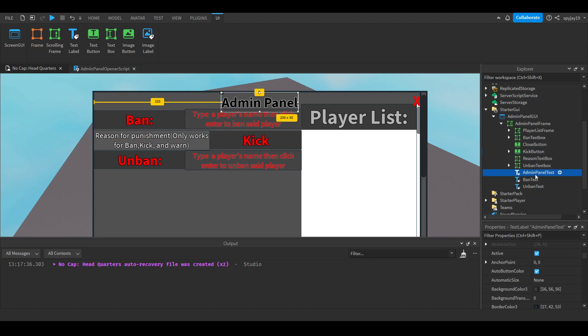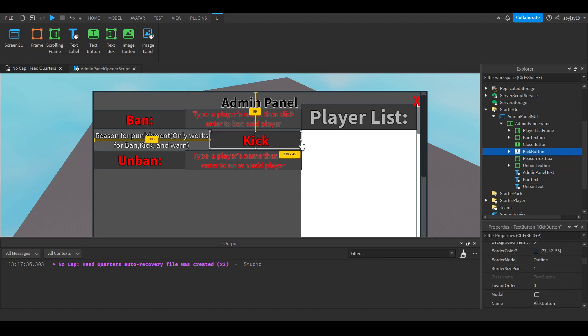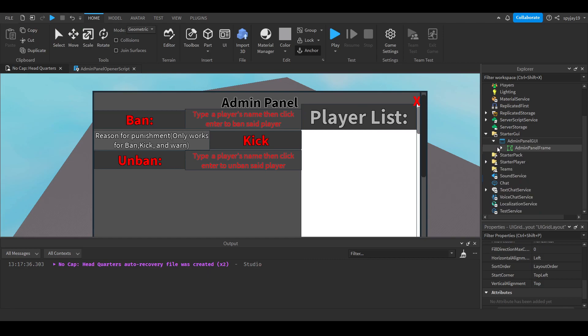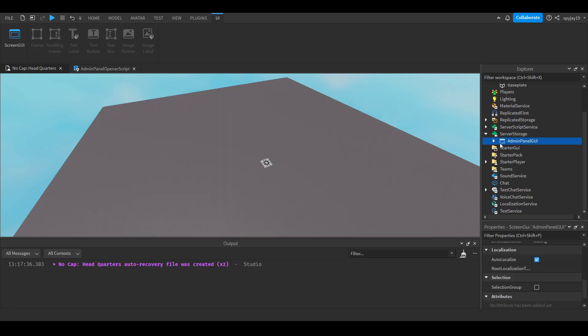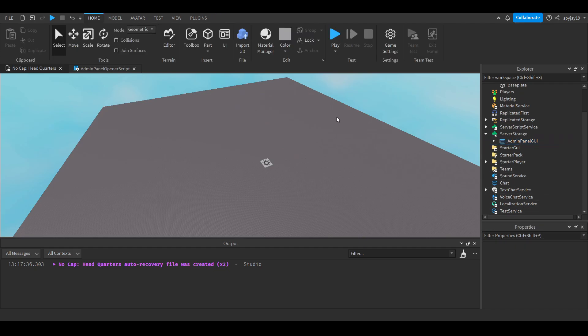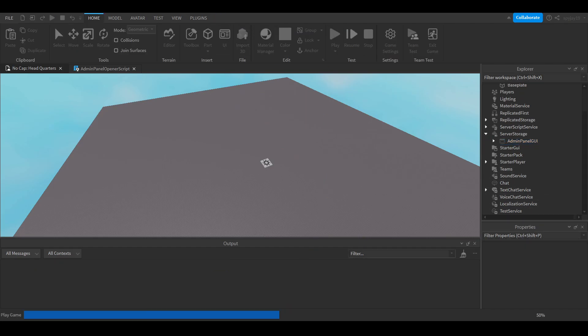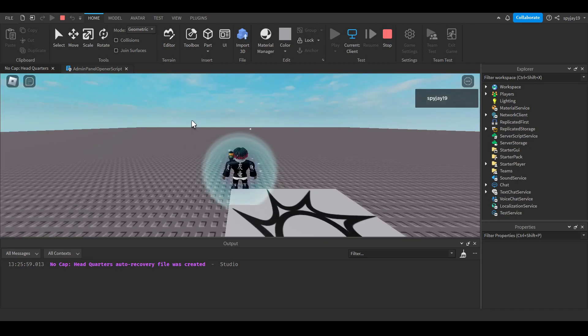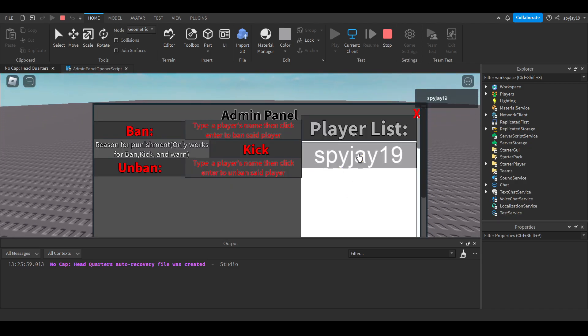Just to clarify the UI structure: the blue labels are TextLabels, the input boxes are TextBoxes where you type, and the buttons - I was momentarily confused - are TextButtons. In the playlist frame, make sure you have a UIGridLayout so everything is ordered correctly. Leave the panel invisible in ServerStorage since the player will open it via the keybind.